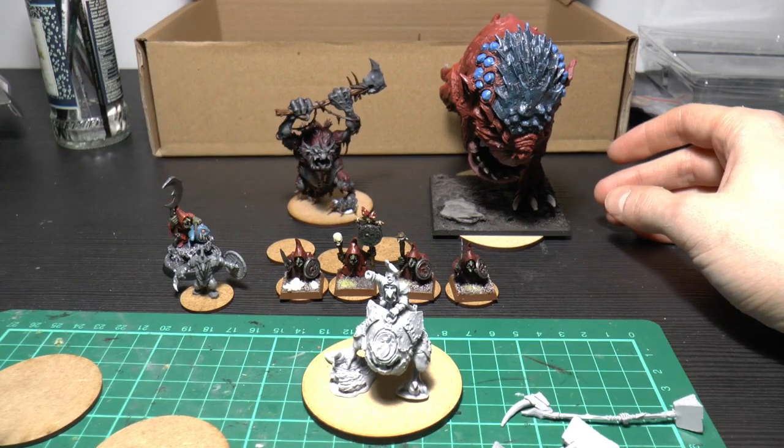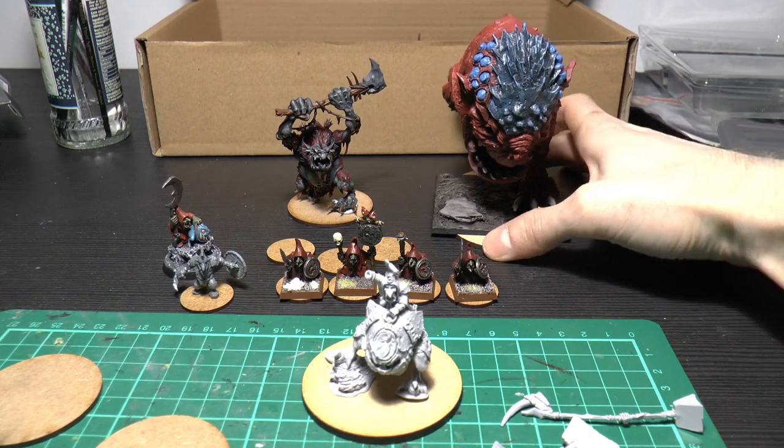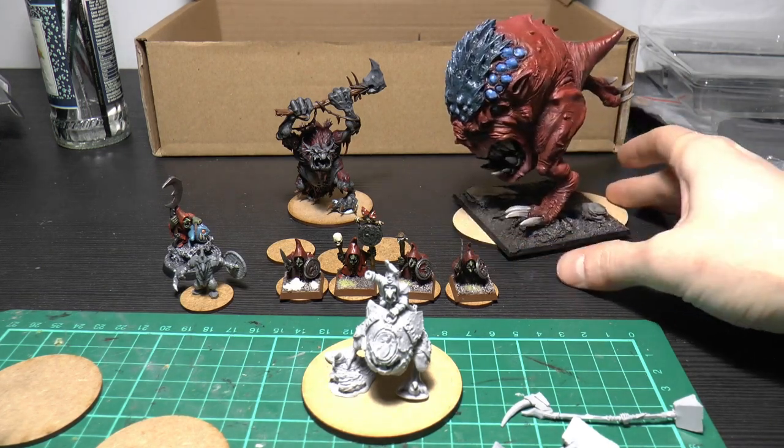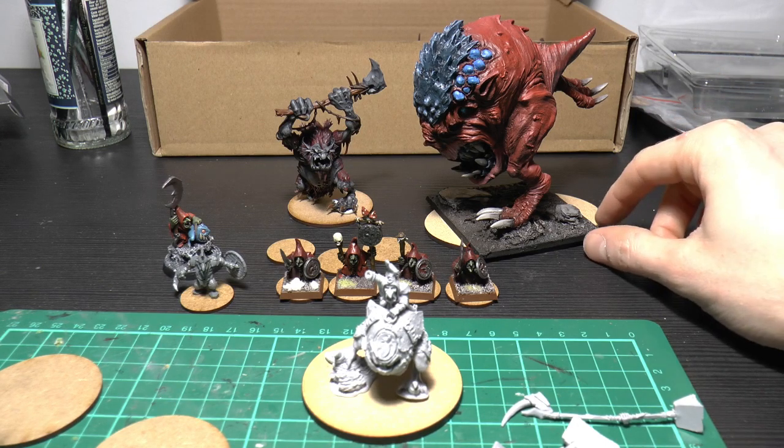I think the natural thing to go to is just the normal little river trolls from Games Workshop. Depending on how the big monsters look, I've got a Forge World colossal squig here. I haven't really used him for any other games — I use him as a giant in Kings of War, that's why he's on a square base.